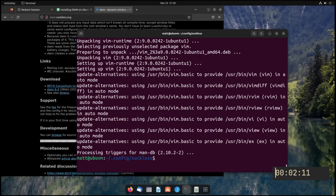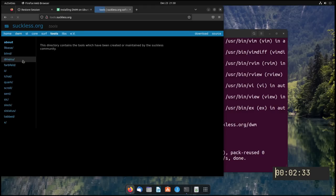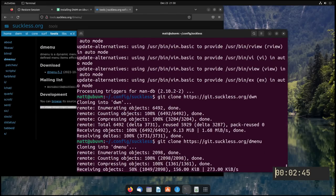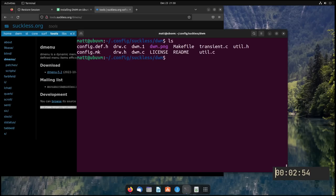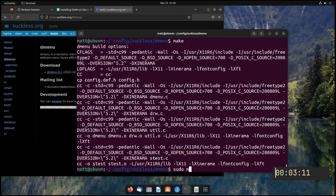Now we should be able to go into dwm, do an ls to make sure everything is proper, and then run make followed by sudo make install. Then cd up into dmenu and do the same thing — make, sudo make install. That worked out fine. Now there's one thing I need to do next: the dwm.desktop file. I don't have that memorized, so I'm going to search for it. I'll create it at /usr/share/xsessions/dwm.desktop and paste the contents in, then save and quit.